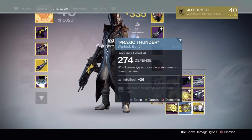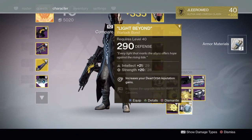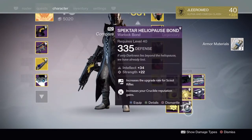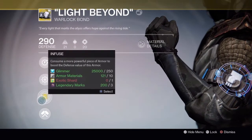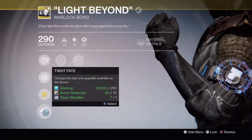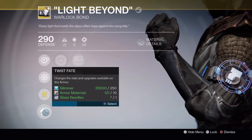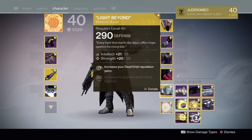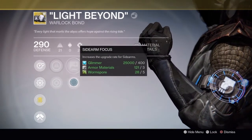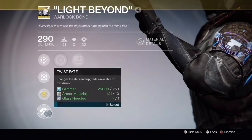I'm going to show you something first. I'm going to equip the Warlock bond and then I'm going to infuse it, because you know you get it at 290 - as with all faction exotics, you always get them at 290. So I'm going to infuse it straight to 335. That's my first priority, so let's get that done.